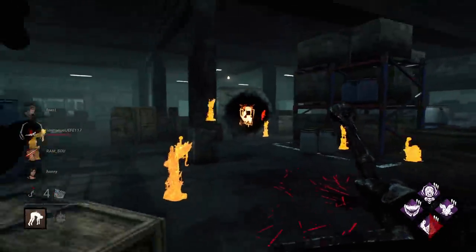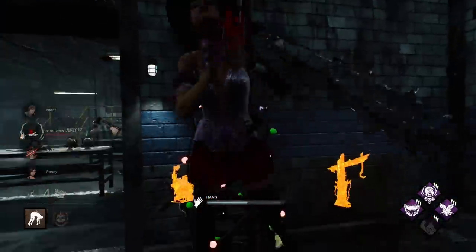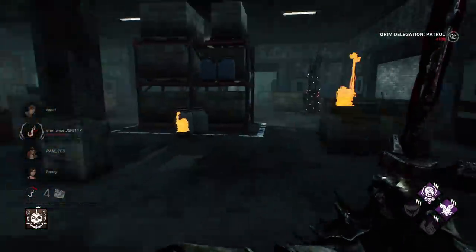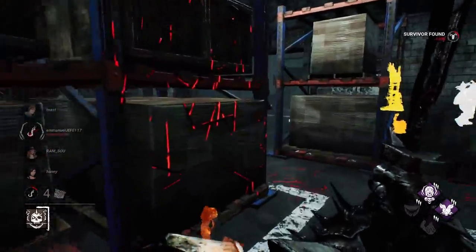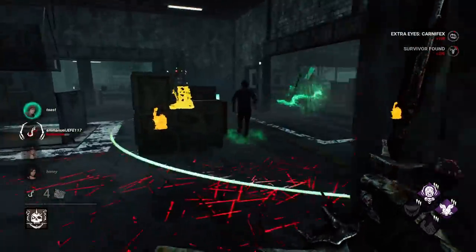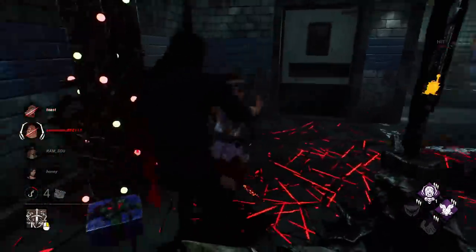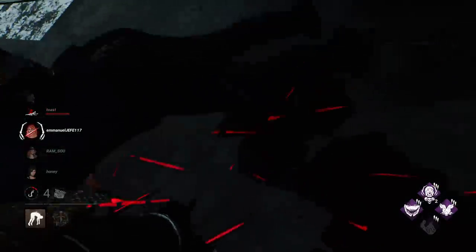That's the first hook. There's going to be just one survivor over there, and the rest should be down here somewhere. We'll go up and set up a Carnifex to patrol this area so we can hopefully aggro somebody when they try to go for a save. Don't know where the other two are. Easy trade — nice. Couple stacks for Save the Best for Last, which is huge.